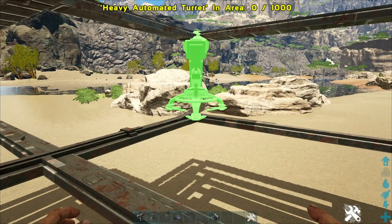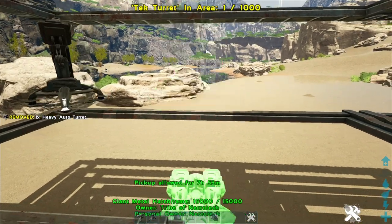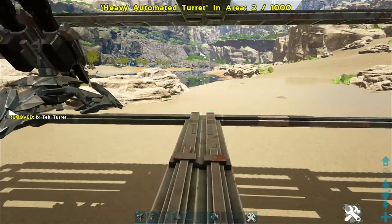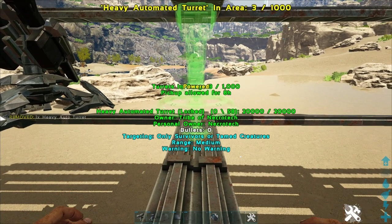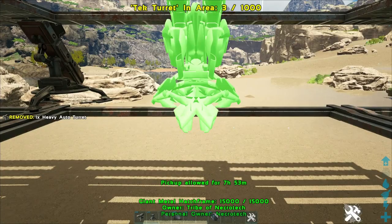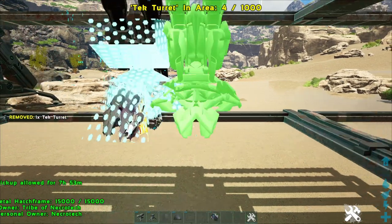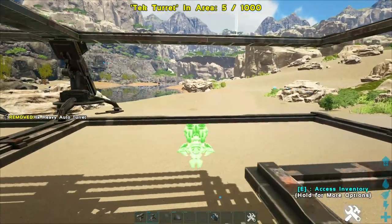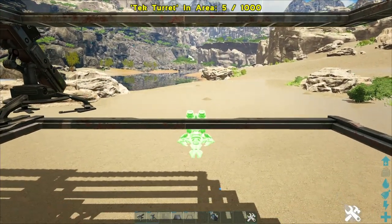After the hatch frames are placed, you can start placing your turrets. I like going with a 50-50 half-heavy, half-tech setup, and I like to alternate. That way it's a little bit more difficult to shoot the tech turrets out with either a tech saddle, tech rifle, or any of that stuff — they have to do one at a time and can't shoot four or five out at once.